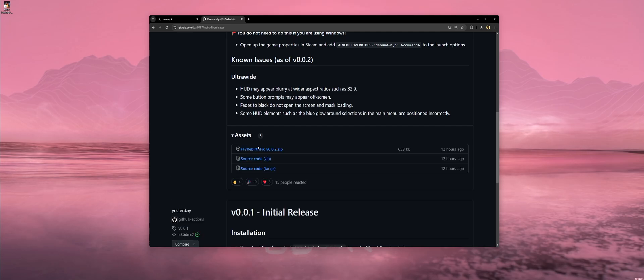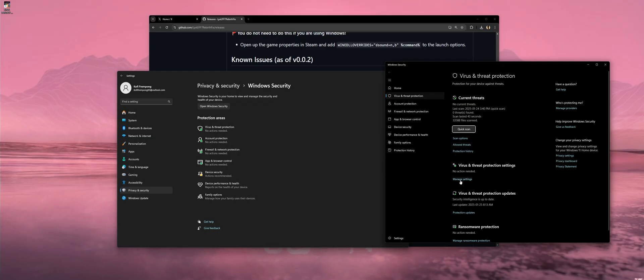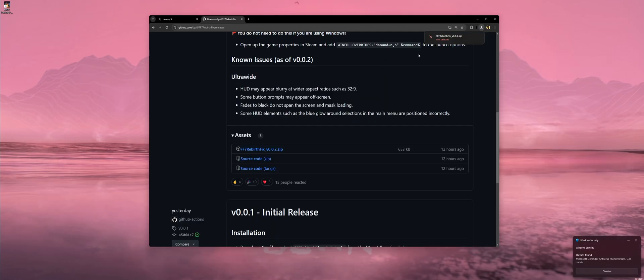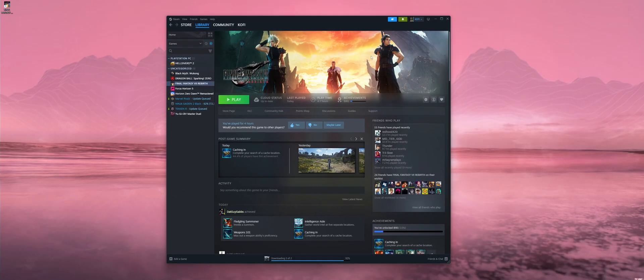If you have any issues downloading the mod, you may need to turn off your real-time protection in your virus and threat protection settings in Windows. For me it was detected as a virus, which it is not. Once you download the Final Fantasy 7 Rebirth fix, move over to Steam.